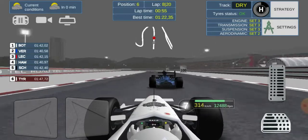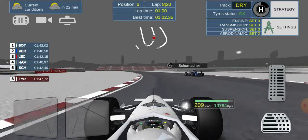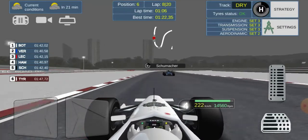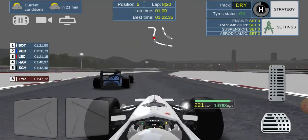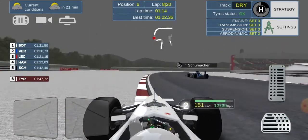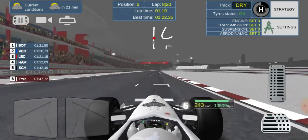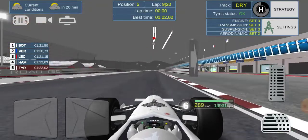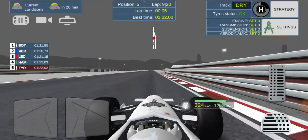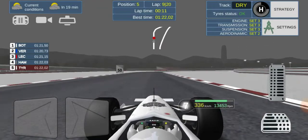We try to make a move on Schumacher down the inside — he locks up, we lock up a bit as well. Can't get the move. Koulis fancies a chance down the inside but we cover him off — good defending from us. Schumacher goes in a bit deep, we try to switch back but can't get the car turned in enough. We get a great exit and fly past him, though we're still side by side into lap nine. It's a drag race between the Red Bull and Alpha Tauri.